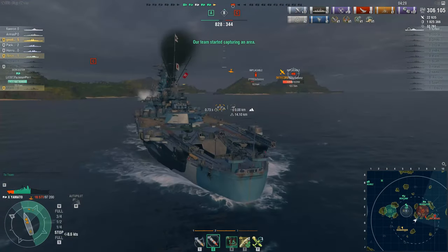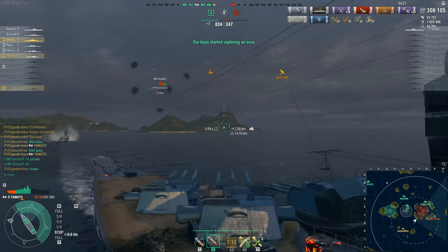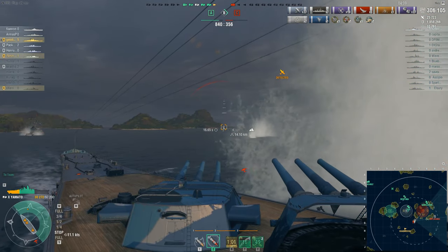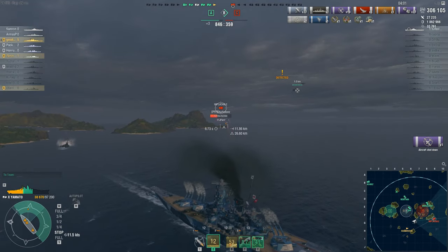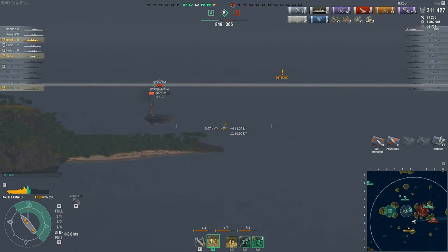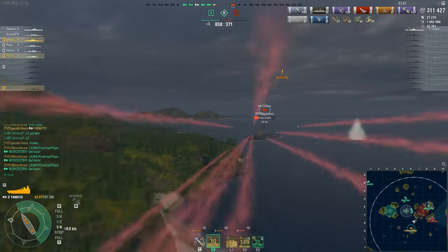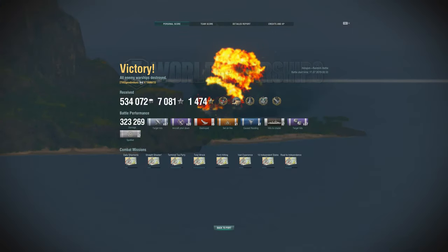Our captain celebrates with a toot of his horn. That leaves us with one enemy ship remaining — the carrier Implacable. Our captain gets congratulations in chat from teammates while the enemy carrier persists in sending in some dive bombers. The game is well and truly won at this stage. Captain gets a volley off on the enemy Implacable for 5,300 damage. Due to Yamamoto's Kraken Unleashed bonus, we also get a slight increase in main battery reload speed. That final volley takes out the Implacable — and so ends a really nice game in the Yamato, with over 320,000 damage, 6 kills, and a host of achievements.